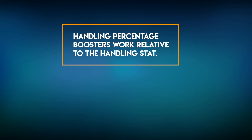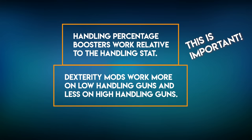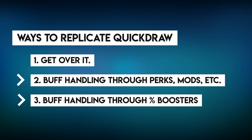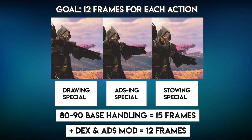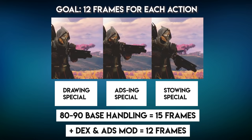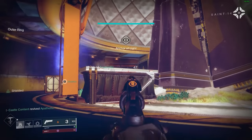The gist is that handling percentage boosters work relative to the handling stat. It's a little bit backwards because they cut the animation time by a percentage, meaning they help low handling guns more and high handling guns less — but still good. The cool part is combining number two (base stat modifiers) and number three (percentage boosters) lets me use math to figure out exactly how to emulate Quickdraw. The goal is 12 frames for all three sections. If you get your weapon to around 80 to 90 handling, you'll be around 15 frames, and adding a Dexterity mod plus an ADS mod — which shortens it by 17% — puts you right around the 12-frame mark. That's the goal: 80 to 90 handling.